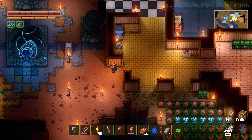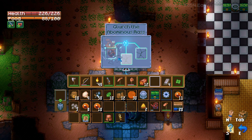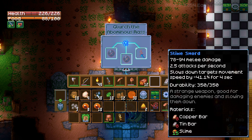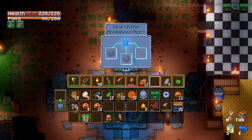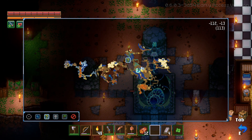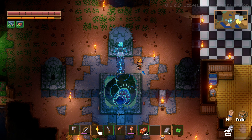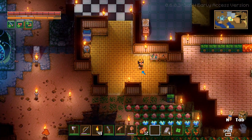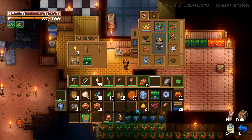Since we killed our first boss, let's go in here and make some of this stuff. Anything with tin — tin is annoying to deal with so far. The next boss is the hive mother, which we already found. She's in the big circle area around here somewhere. We'll probably fight her fairly soon — I do want to get better gear first.